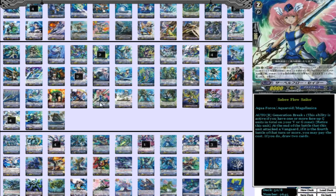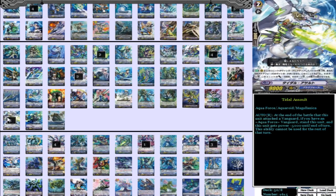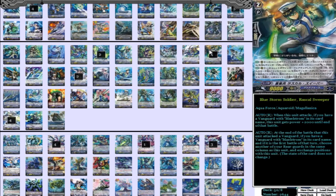Then we have 4 Tidal Assault — really standard, and your other card to make sure you get enough attacks. He's a little better than Magnum Assault because he just helps you get those multiples of attacks that you want to get. He's just really good for the deck.